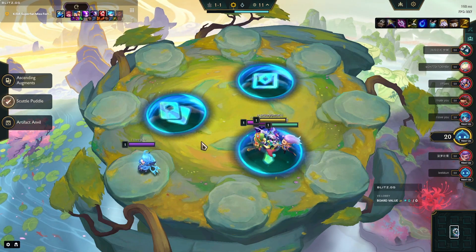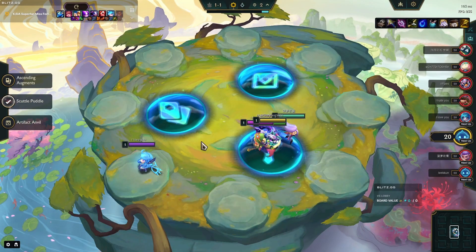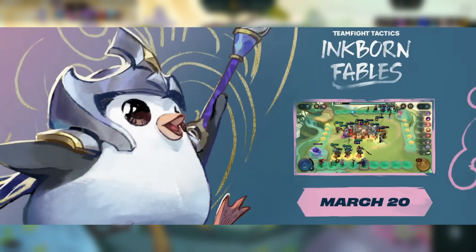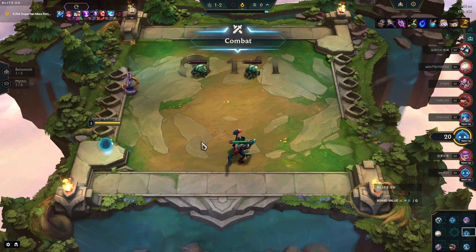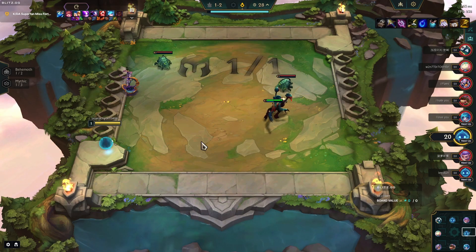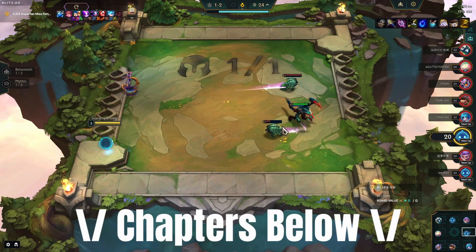Hi everyone, I'm Squid and today I'm going to go through the origin traits and how many emblems you'll need to get to the prismatic level. Set 11 should be heading to the live servers next week, so I thought it would be a good time to start building some information about what each trait does, who's in it, and how many emblems you'll need to get to that prismatic trait level. This is going to be a long run so use the chapters below to skip to the origin traits you want.